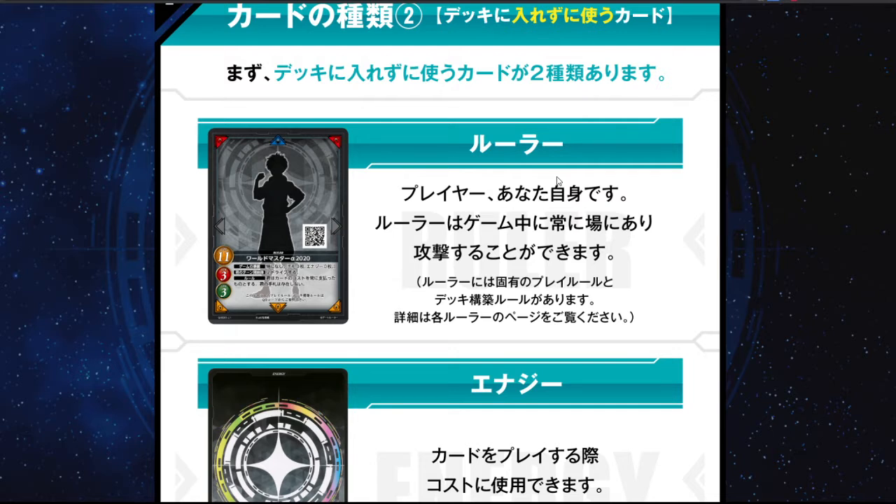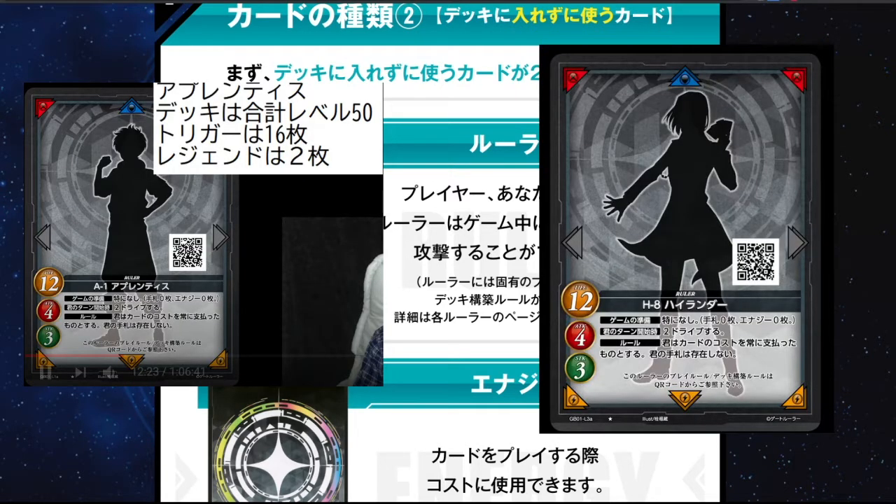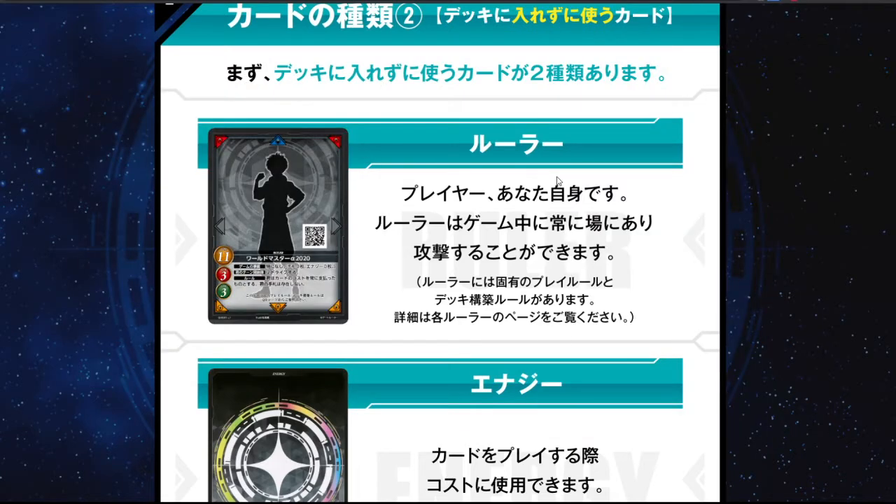There is another thing for the rulers: play rules, how you build a deck. You will actually need to scan the QR code and go to the ruler page. Note that some rulers exist - which I will show you in the pack very soon - like the apprentice, a new ruler introduced in the live stream by Mr. Egeji himself. I tried to scan the QR code and it leads me to a 404, so that page is not there yet.